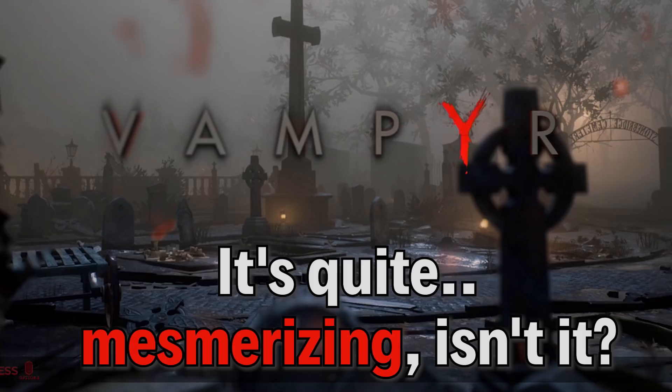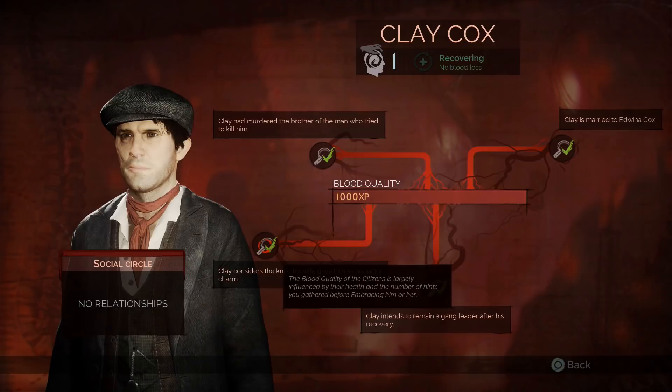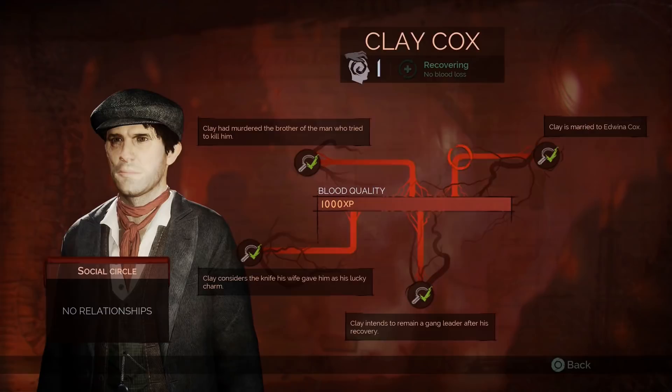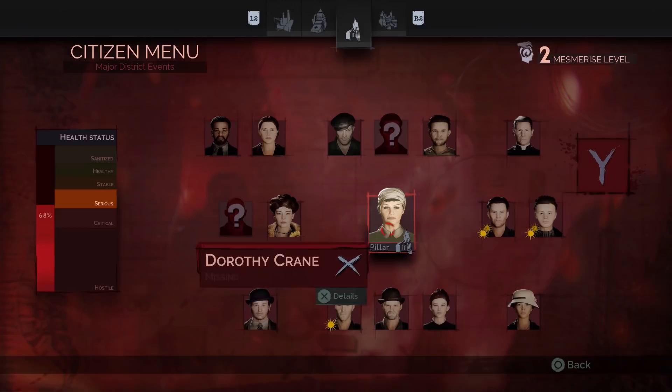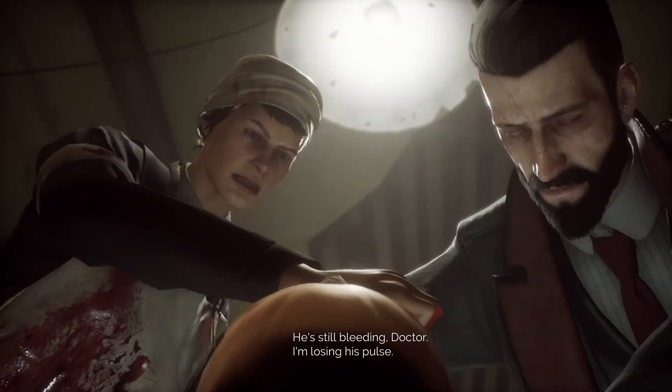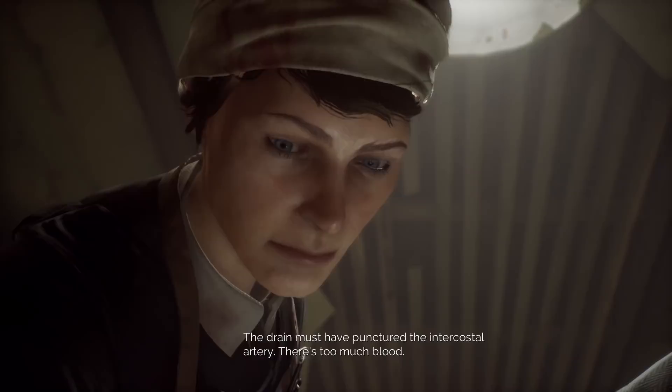Every NPC has a mesmerize level, starting at level 1. There are 5 levels of mesmerization that you can unlock, with level 6 NPCs being plot-specific — meaning you just can't kill them. To increase your mesmerize level, you just have to complete main story missions. You'll go up a mesmerize level after completing each main section of a chapter, usually involving a major character you'll have to deal with in some way. Regardless of what you do or how you deal with them, you'll get a mesmerize level, which allows you to hunt higher level targets.